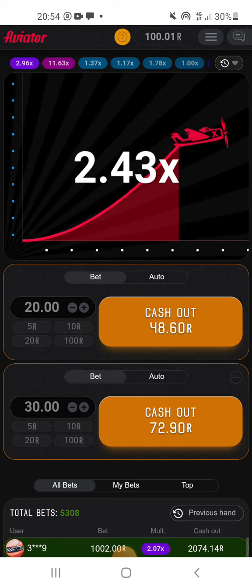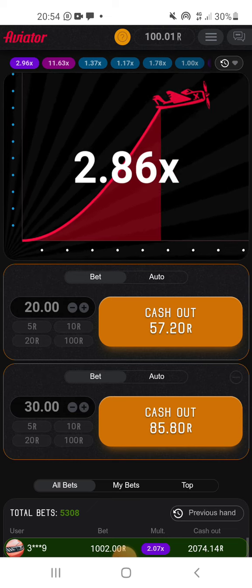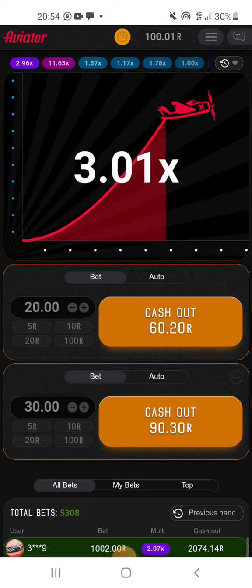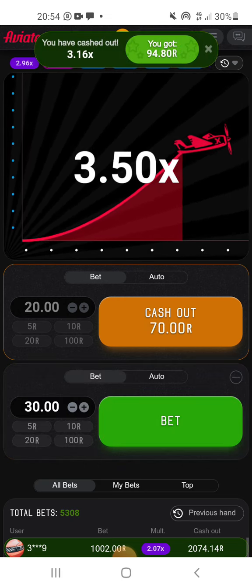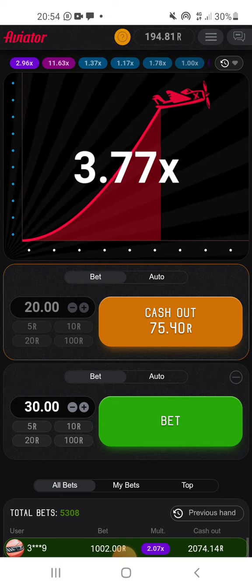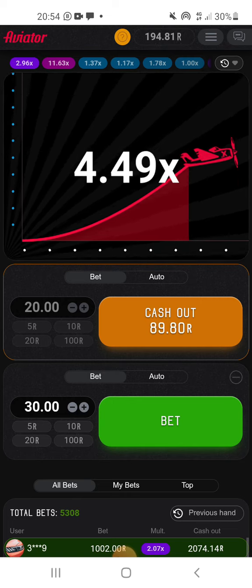We're going to cash out 3x right now because you can see where it's going. Cash out the large number at 3x. So we're at 195 guys. Usually don't play that low, but today we're playing that low.